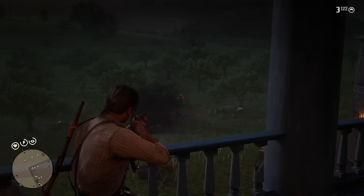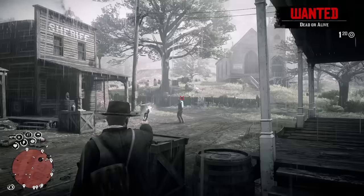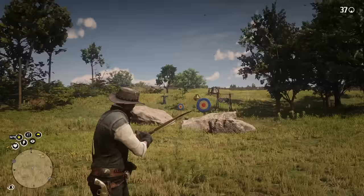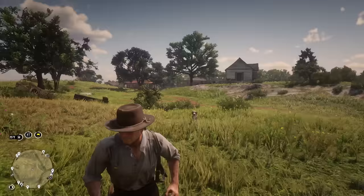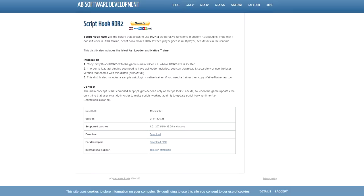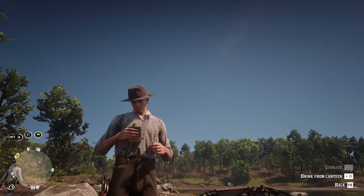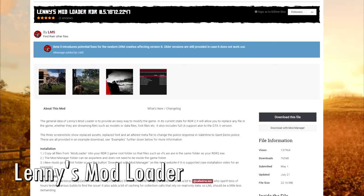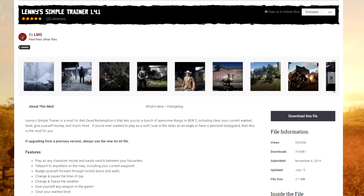Here are some very important tips to ensure that these mods work for you when you download them. Many of these mods need a script hook in order to work. There are many available, but some specifically need one called Script Hook RDR2 — there's a link to this in the description. Many also need something called Lenny's Mod Loader, and in my experience, in order for Lenny's Mod Loader to work, you also need Lenny's Simple Trainer, whether or not you plan to actually use it in the game.